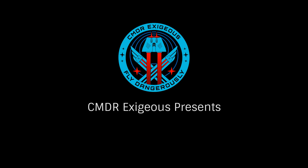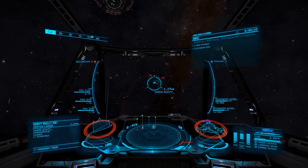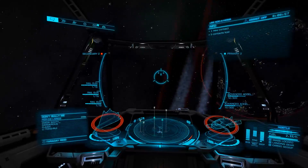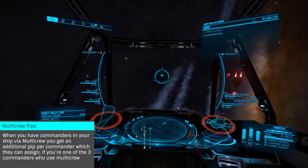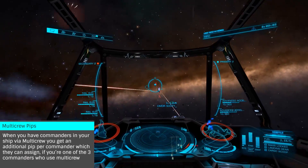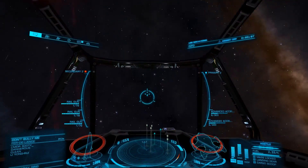Hello, I'm Commander Exegius, and today we'll be looking at PIP Management. PIPs is the term we use to refer to how our power distributor is set between systems, engines, and weapons. As energy is set from your distributed capacitor to your various systems, having your PIPs set properly to keep as much energy in each capacitor is critical. Let's look at why and how to maximize your power distribution.